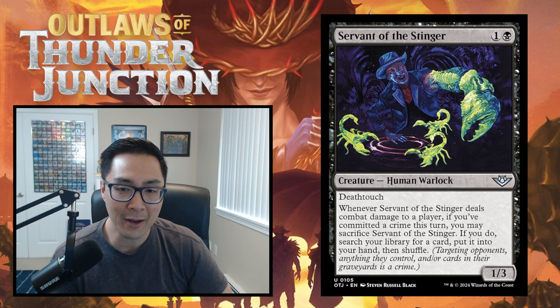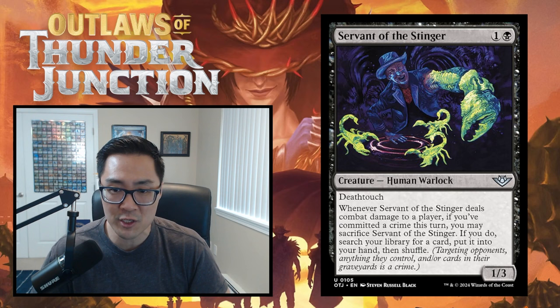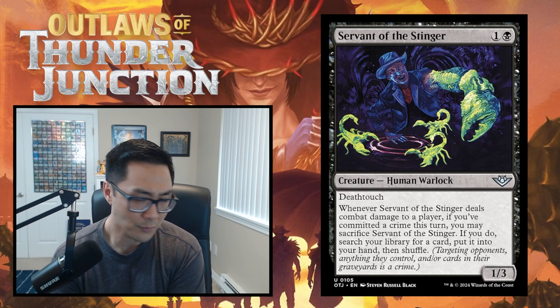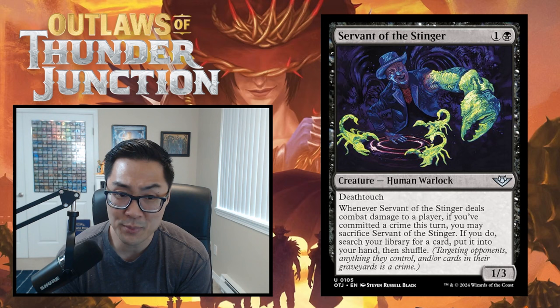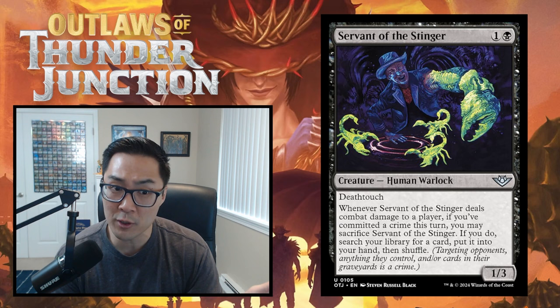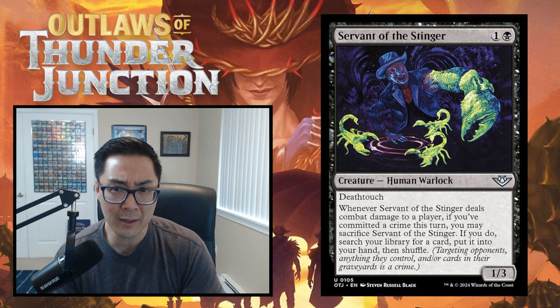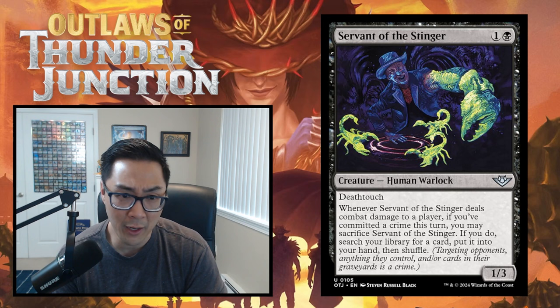Servant of the Stinger is one and a black for a 1/3 deathtouch creature. A two-mana 1/3 deathtouch is something I'd play all day - it trades up, blocks everything early, and even eats two-fours in combat. Whenever it deals combat damage to a player and you committed a crime this turn, you may sacrifice it to search your library for a card and put it into your hand - essentially a Demonic Tutor effect. Great body, great value potential. I'm giving Servant of the Stinger a solid B.